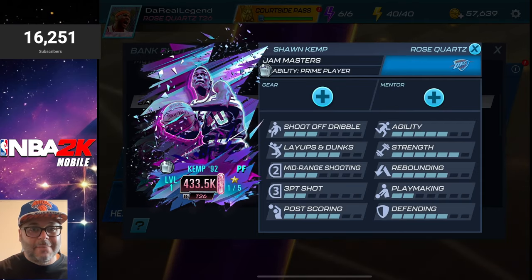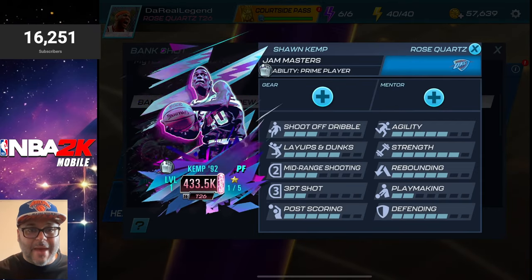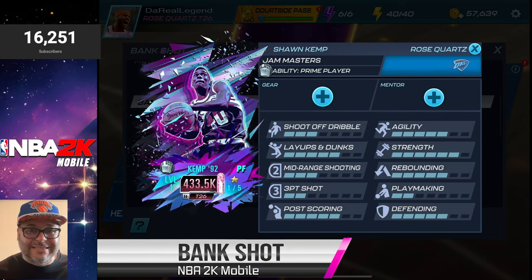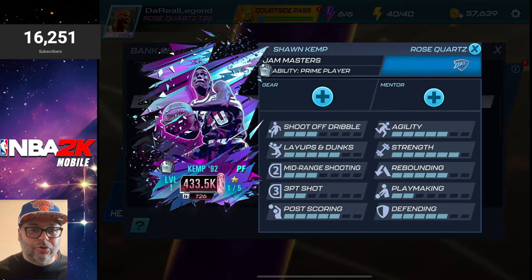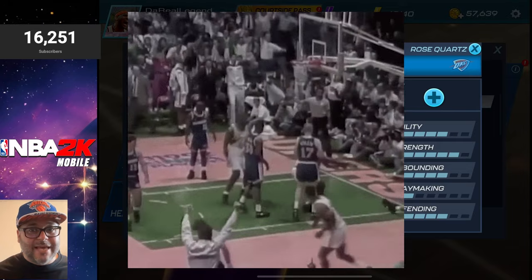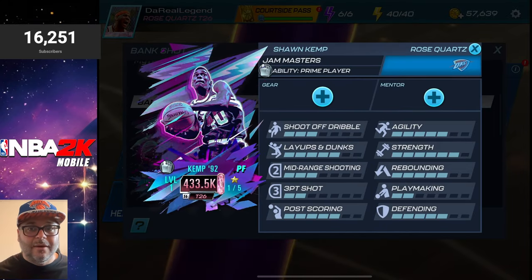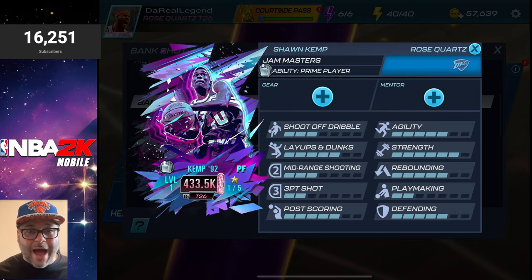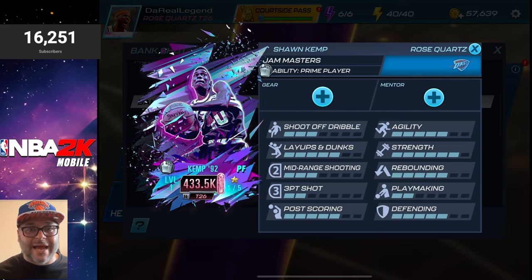Hey, what's going on, welcome to the channel, my name is Derel. We are back with another bank shot pack opening. Big shout out to NBA 2K Mode for sponsoring this video. We got a chance to get a Jam Masters rose court Sean Kemp — one of the flashiest dunkers in this game. His game style is very similar to Giannis. He's got a five in layups, dunks, post scoring, agility, and defending, along with a five in rebounding and a six in strength. He is a powerhouse, definitely somebody I'm excited to add to my squad — one of my favorite players from the 90s and a Seattle SuperSonics legend.